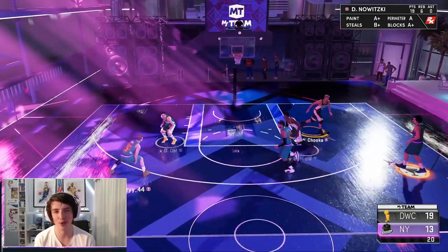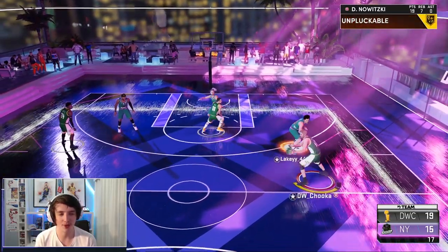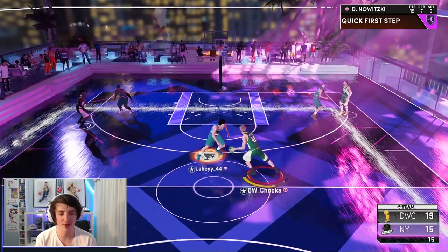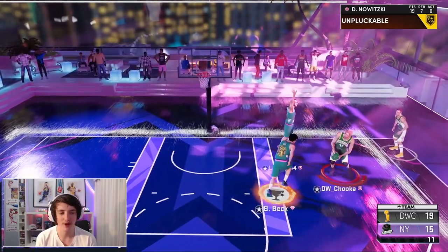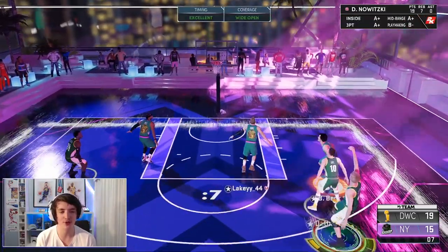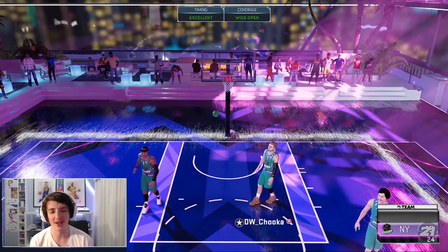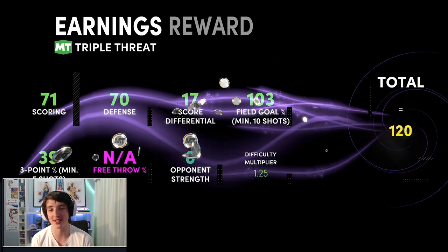A full court press here by this guy — we're dribbling around him with Dirk. This Dirk card is absolutely mental and we get the close shot. I tried to do a little Euro but we ended up doing a close shot — 19 points. One more stop and we'll seal this game off. Final possession with this Dirk Nowitzki card — the last one I'll probably ever have. We leave him wide open from the top and that is green. We score 22 points with Dirk Nowitzki. I'll jump back to the main menu and give my final review.